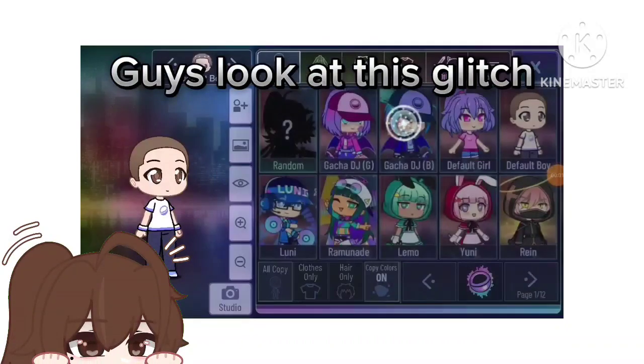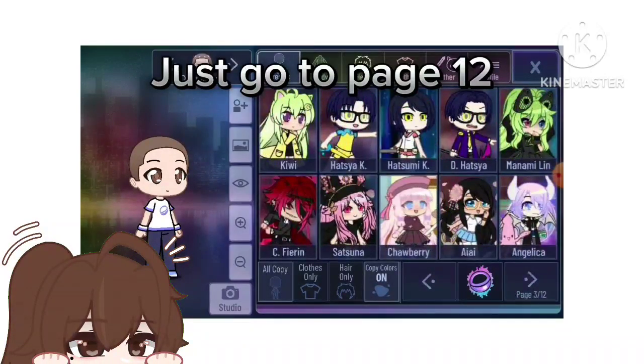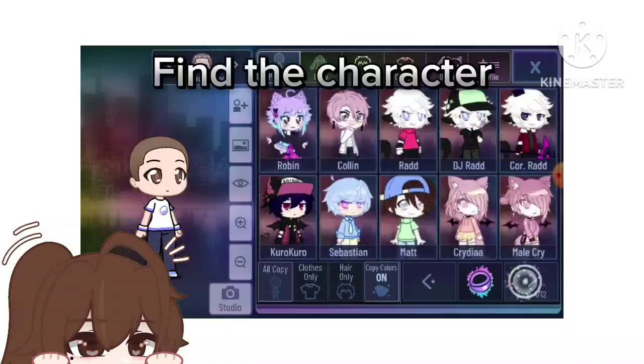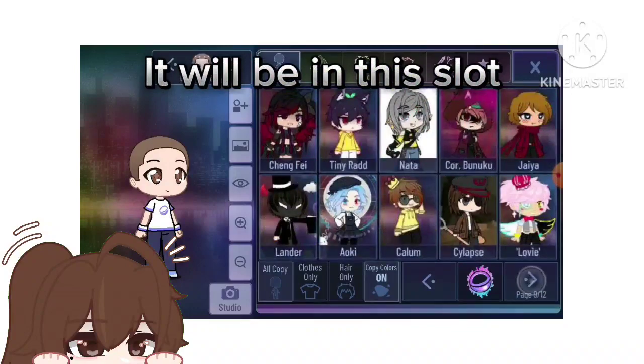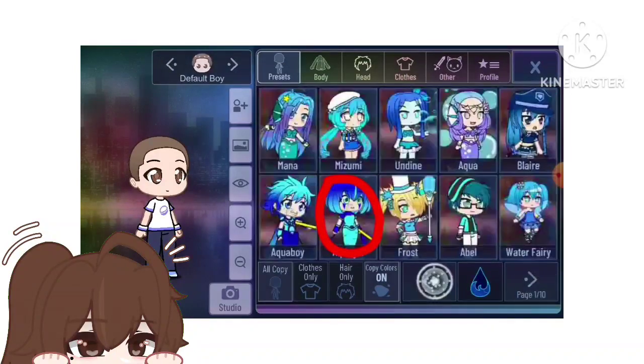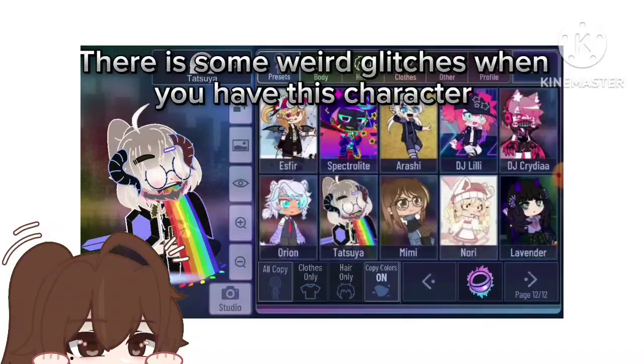Guys, look at this glitch. Just go to page 12 and find the character called Tatsuya — it will be in this slot. There are some weird glitches when you have this character.